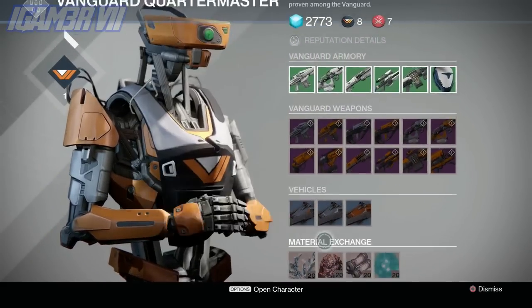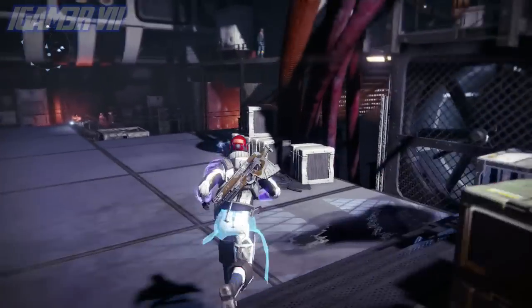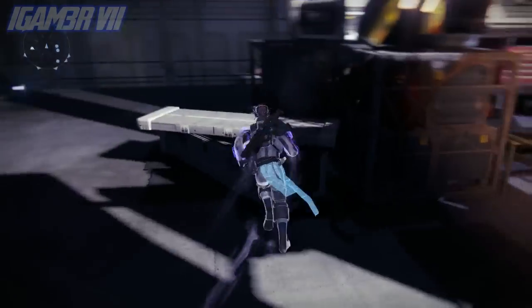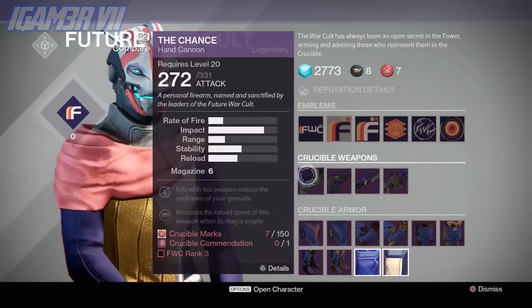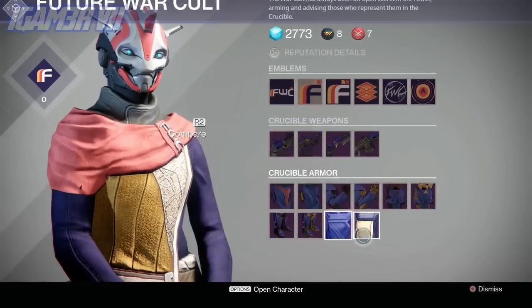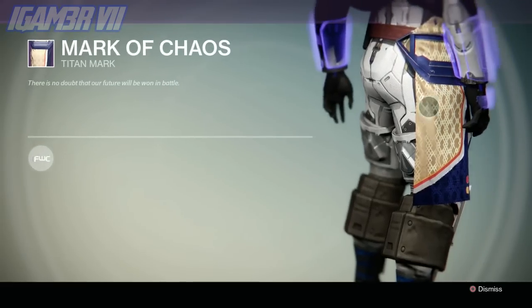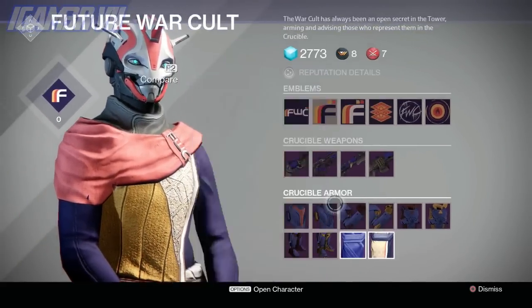I'm going to head over to the FWC because it's the nearest faction I can show you. For the FWC folks — we do have some items here. I'm not really sure if these are new because I'm on the other side with New Monarchy. If they are updated, just comment below letting me know. I'm iGamer7, thank you for watching — don't forget to leave a like, leave a comment, and I'm out. Peace.